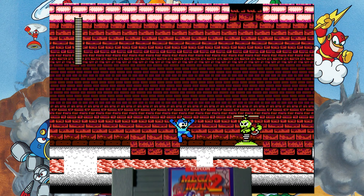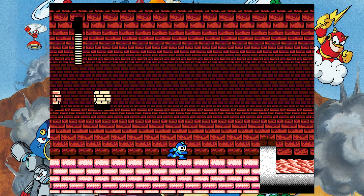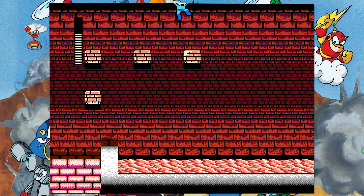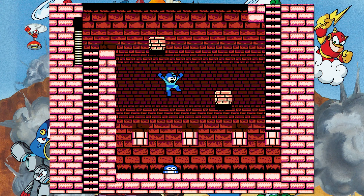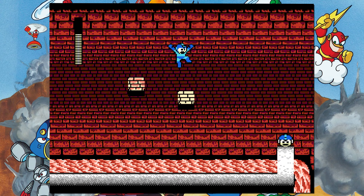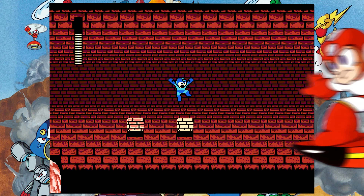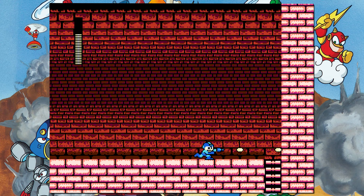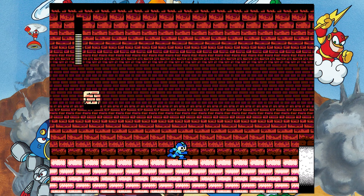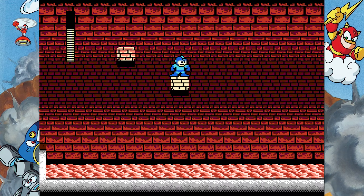Mega Man 2 only has one real block puzzle in the entire game, but it's probably the most infamous block puzzle in the entire series — the super long Heat Man block puzzle. There is a baby puzzle right before this long one, which is why I didn't bring it up initially. The funny thing is, this notorious block puzzle is actually incredibly easy. Not only can you use Item Number 2, but even if you were going to Heat Man's stage first, the block puzzle isn't actually very hard. It's literally just a straight line of blocks that all show up one by one. The only challenge is not panicking about the giant river of molten hot magma below.